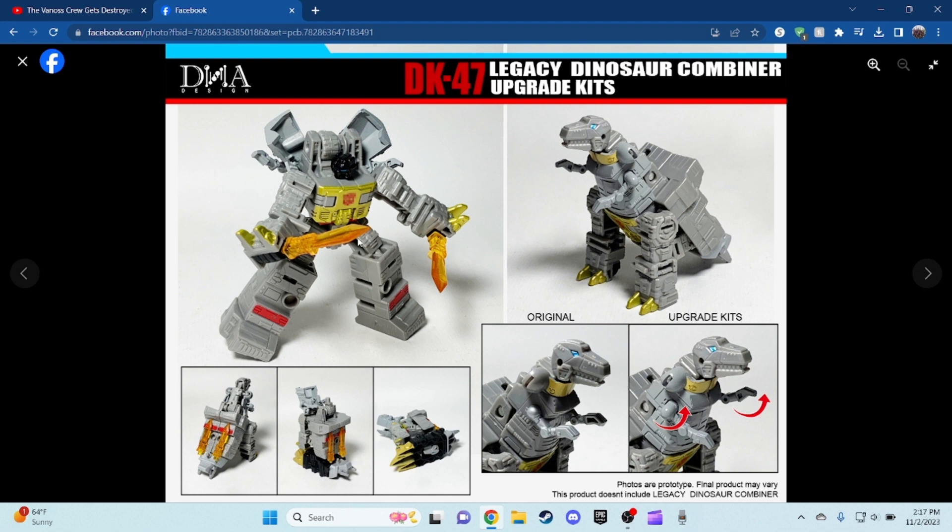Here is Grimlock with the new upgrade kit swords right there, and you can see you can actually store the sword in the back. For combined mode you can store the sword back again over here in the combined legs, and you can see the combiner feet right there — it looks pretty nice. Here's the original one and here it is with the new one.